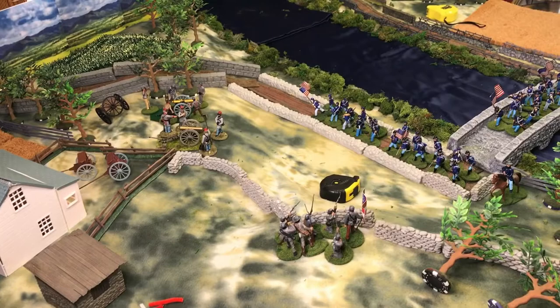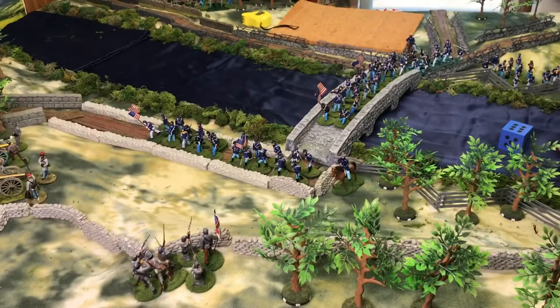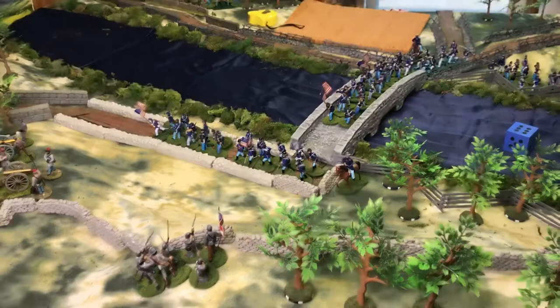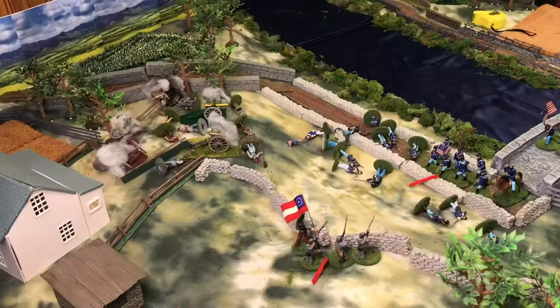The 12-pounder Napoleons are going to fire — I left my tape measure laying there, bad etiquette. The Union troops are just pouring across the table. We've lost five ten-man units so far — the Union have taken terrible casualties coming across. I'm going to have my two 10-pounder Parrots do counter-battery fire at the 12-pounders this turn.